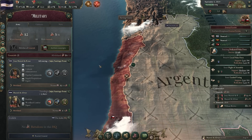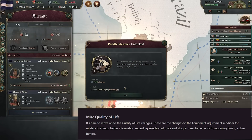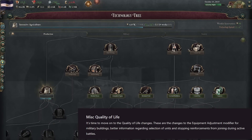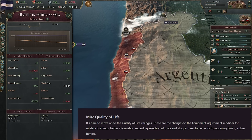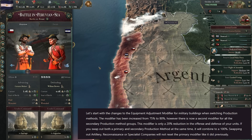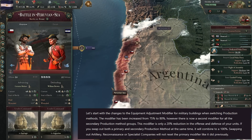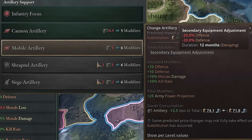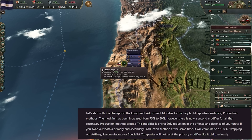The final section covers miscellaneous quality of life changes. The equipment adjustment modifier for military buildings has been increased from 75% to 80%, but there is now a second modifier at play for all secondary production method groups — only a 20% reduction in offence and defence of your units. So we have a minor but still 20% impact on our units, and a more significant one on the production method side. If you swap out a primary and secondary production method at the same time, you'll get the full 100% penalty.